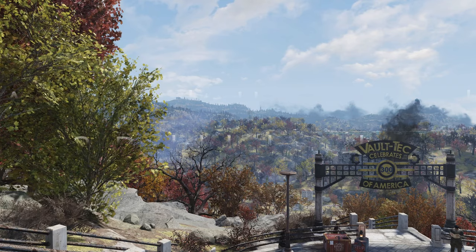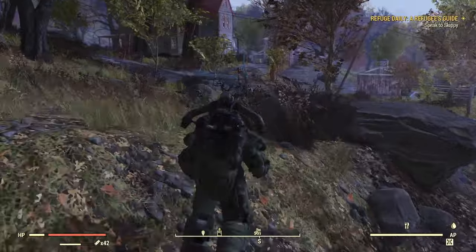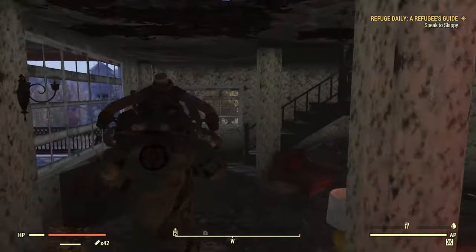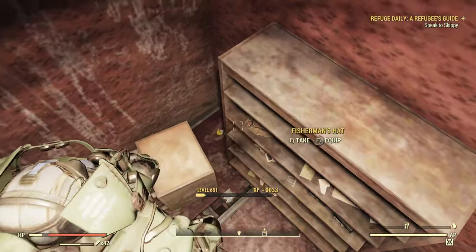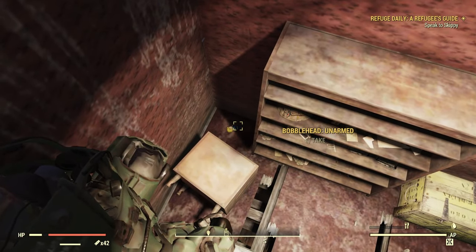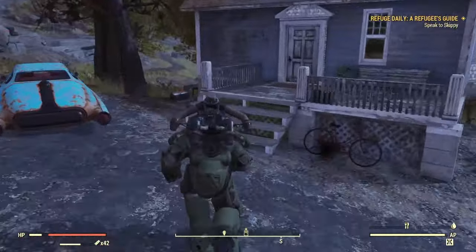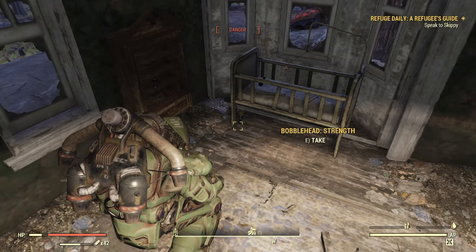Next we have the Arnholdt Homestead. There are three bobbleheads here. You're going to be making your way in — the first one is on the house to the left. This one is kind of tricky to find; sometimes it's really tucked in the corner, this time it was actually kind of falling over. Next one we're going to the blue house right across the little path — it's going to be right underneath the crib.